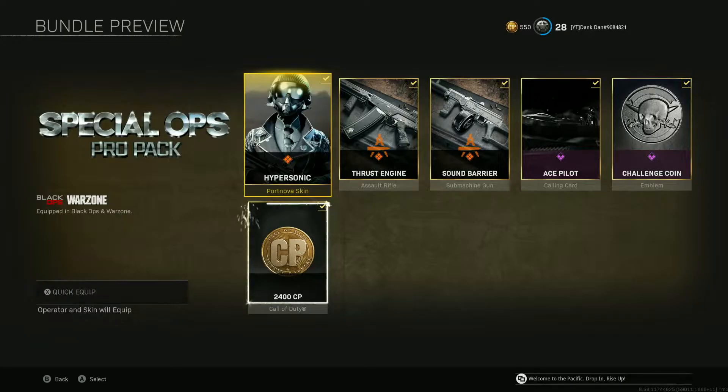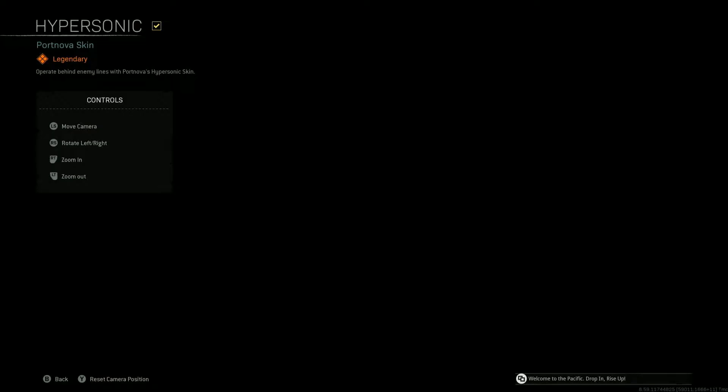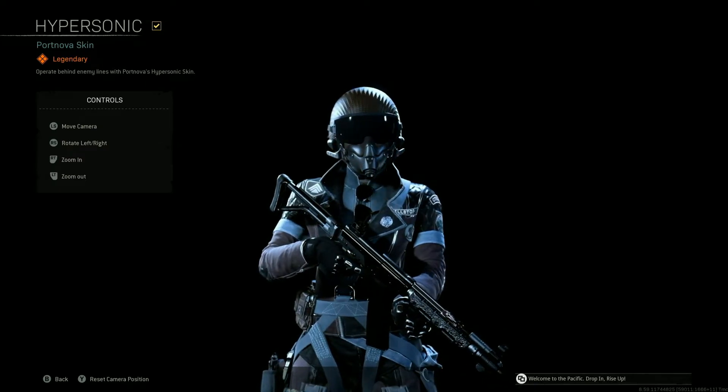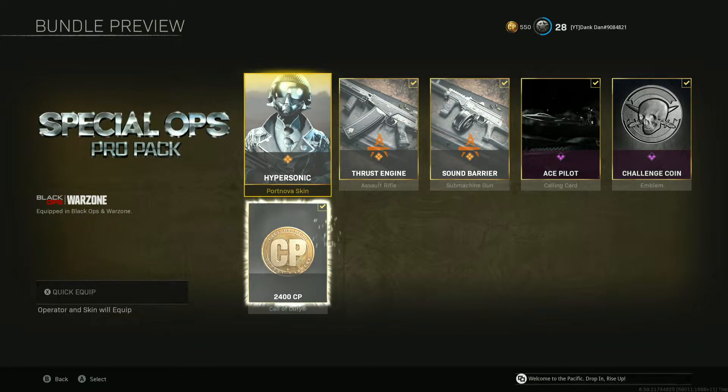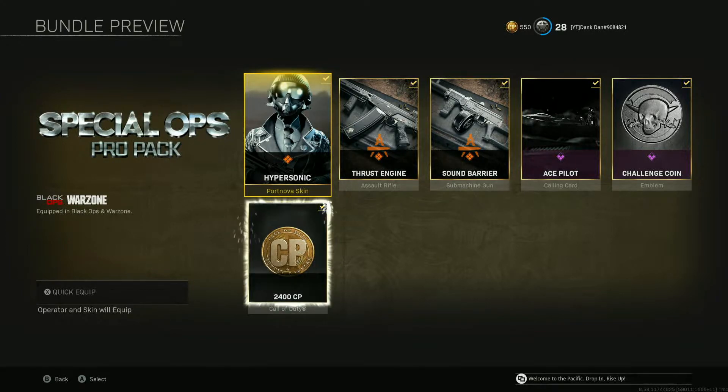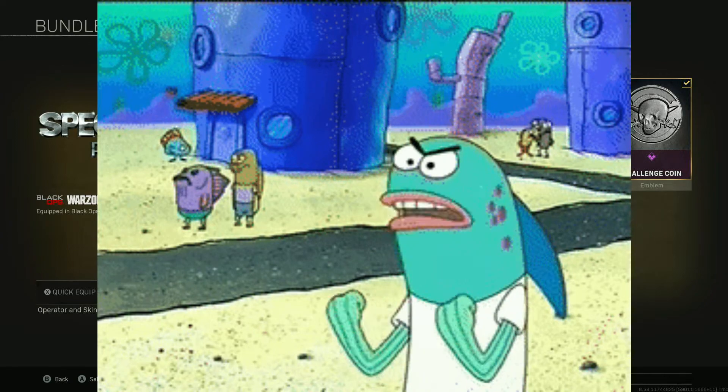Oh, now I get it. So they gave us a bundle that you actually have to pay for with real money in order to pretty much have the equivalent of the Rose skin. And of course it comes with Pora Nova — you can barely see this thing in a corner, and even the guns are made so you can't see them in a corner. You get 2400 COD points and the skin looks rather cool, but these guns aren't even meta anymore. They did this three times. How many times do we have to teach you this lesson?